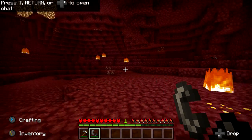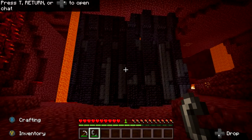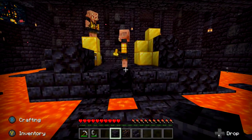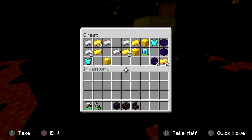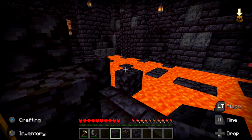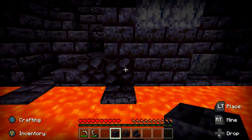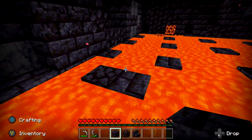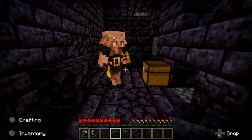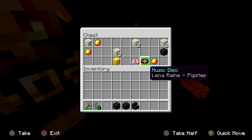The best place to find them is going to be at Nether bastions. Bastions are a kind of structure made out of black stone and have a high chance of having music disc records inside chests. Make sure you head on inside — if you're playing on peaceful, you don't have to mind the enemies. Just open up all the chests and hopefully you can loot a music disc. While in the Nether bastions, we're also keeping an eye out for other items needed for other achievements in this update.